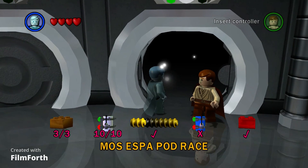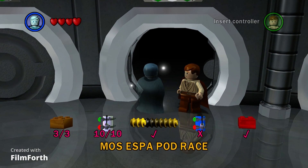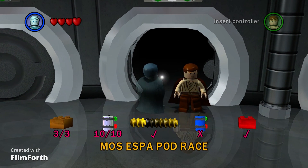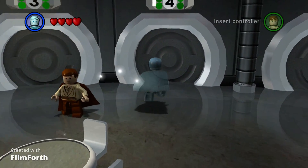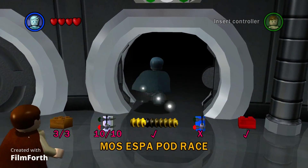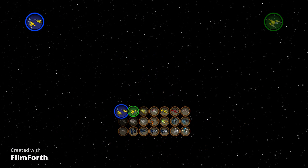What's up party members, just a party 8 here, welcome back for more Lego Star Wars Complete Saga. In the last episode we started the blue mini kit challenge with the first half of episode 1. In this episode we're gonna go to the second half, starting with Mos Espa Pod Race.